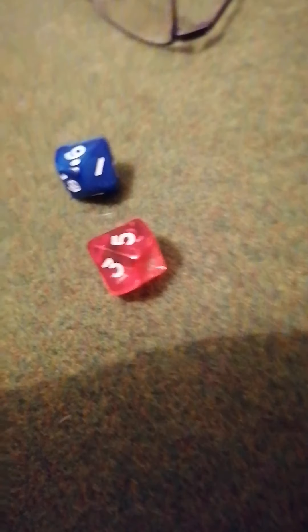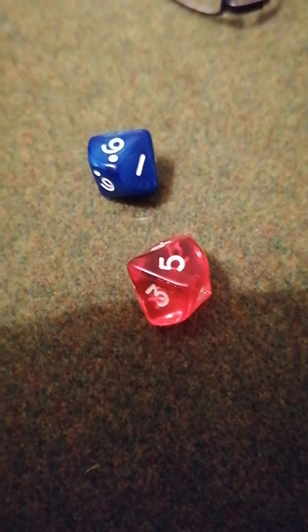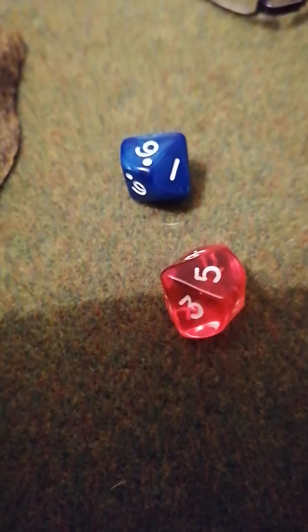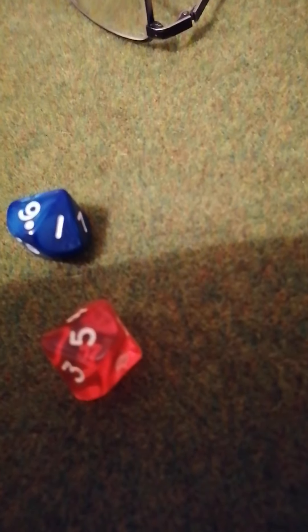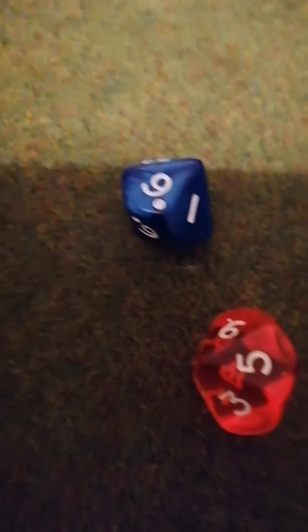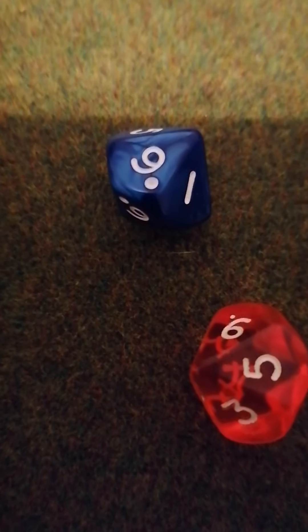So basically if this was a shooting attack and I shot with a musket, then I do the shot, I've done the hit. The damage - I don't re-roll for damage. For a musket I look at the result on the power die, which is the red die, so I scored five points of damage on the target. Now if I'd used the rifle, then I would use the result on the skill die, which is the blue die, so I would have scored six on the target.